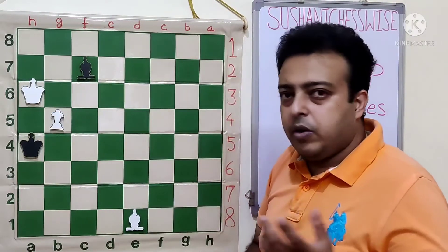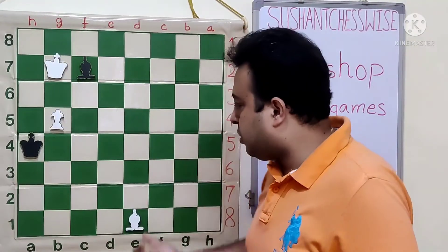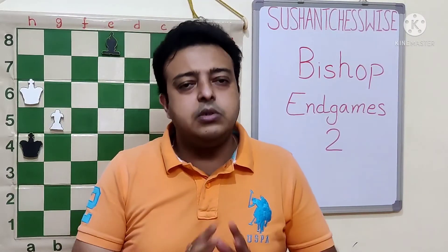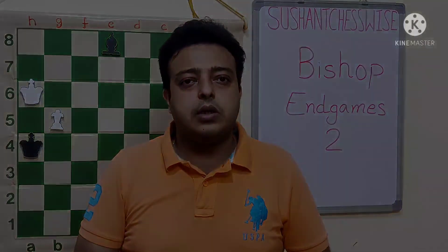All three squares cannot be covered simultaneously. One simple point: if Kb7 then just Kb5, and even after the Bishop is lost, the position is still drawn. We learned that usually four squares are required on the short diagonal so that the Bishop is able to hold against the Bishop and pawn. I hope you are finding these lessons useful and instructive. Do like, share, and subscribe to the channel. Thanks for your time.